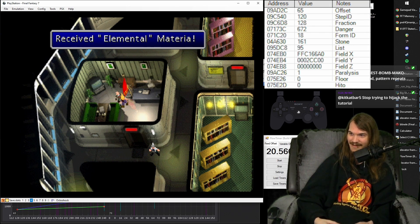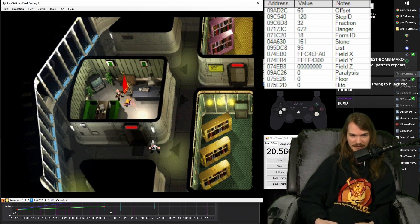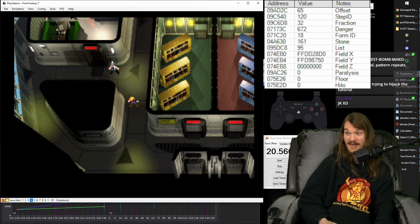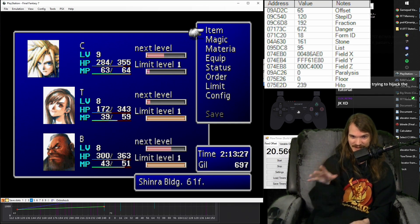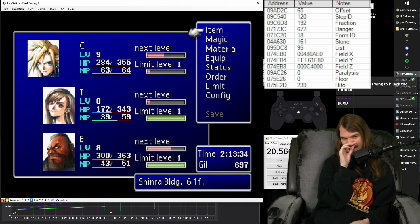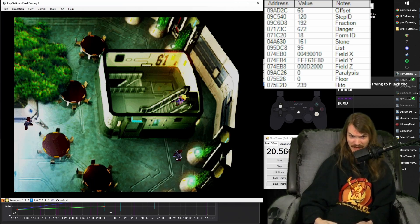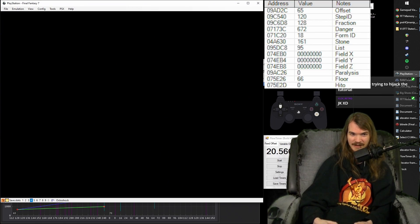The reason you need to get the password correct, besides being fast, is to get the Elemental materia, which is going to be quite important later in the run. It's not mandatory but it basically is — you should get it. There is another way to do this though, as pointed out in chat: the password is decided by your in-game time as you enter the room. I personally don't do it this way because it only takes about five seconds on PS2 loading times to run up, check the book, and run down.